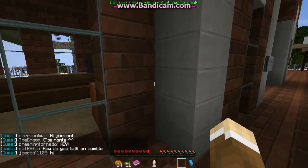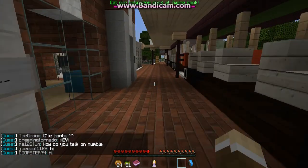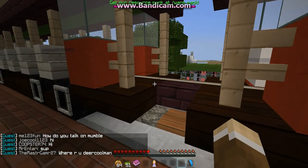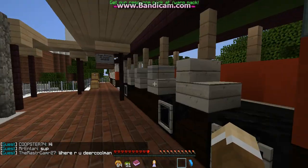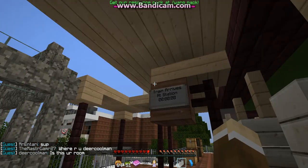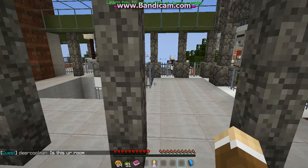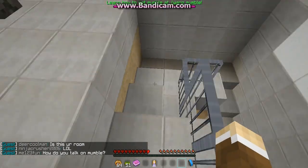Up here we have the train station. I don't know if it's actually working currently, but I believe it is because there are tracks and you can spawn carts, so I think it's working. That's the little view of the train.